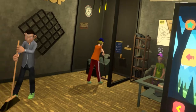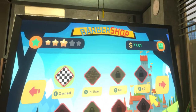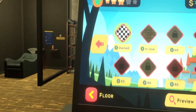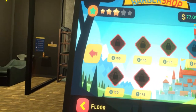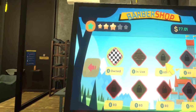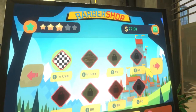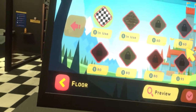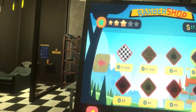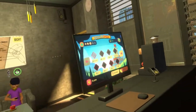You can also do decorations. I don't like the floor, so let's change it. What can we do with the floor? We don't have enough money. All the good floors cost money. This was the default and I think the default looks really ugly — that's why I had to change it. Let's just do this one. Apply. It's not the best, but at least it doesn't look ugly.